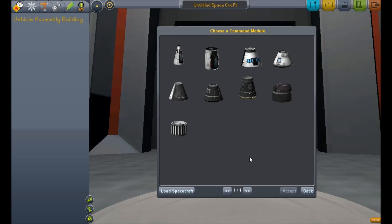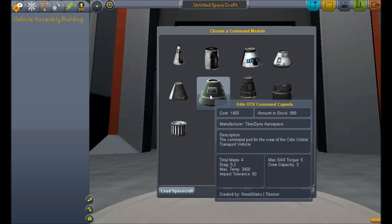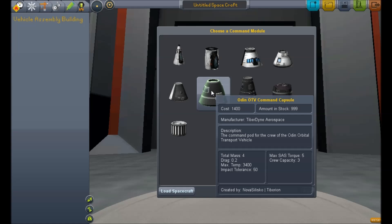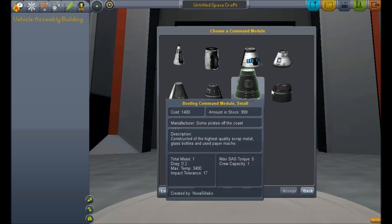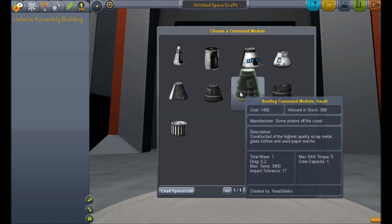The first thing we're going to notice is we've got one, two, three, four new command pods. Nova Punch was finally updated for 0.16 — it took a long time. All the parts were rescaled quite dramatically in some cases to fit in with the new scaling and EVA. Parts were made by different people or a collection of different people, and it's one of the reasons it took so long to update — they had to get all the paperwork in order for who did what and when and where.